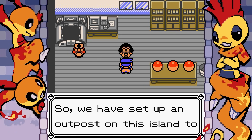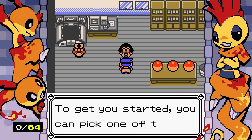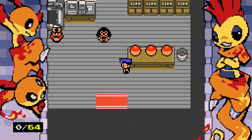We have set up an outpost on this island to catch as many shiny Pokemon as we can. We've cataloged 64 Pokemon here, so you will need to find all 64 of them. To get you started, you can pick one of the three shiny Pokemon I found last week. They're on the table over here.